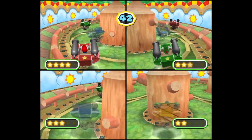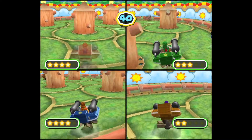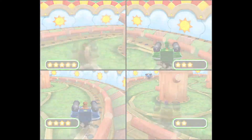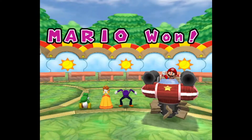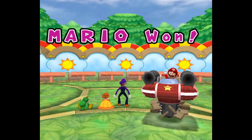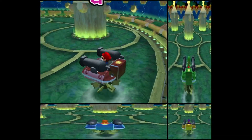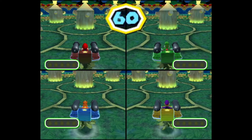This one kind of reminded me of Shellshock from Mario Party 2, in the sense that there are obstacles and you're just trying to hit the other players with a cannonball. The controls are a little bit different because you can strafe left and right, but to be honest I really didn't use that all that often — I would just fly around like normal and hit people.